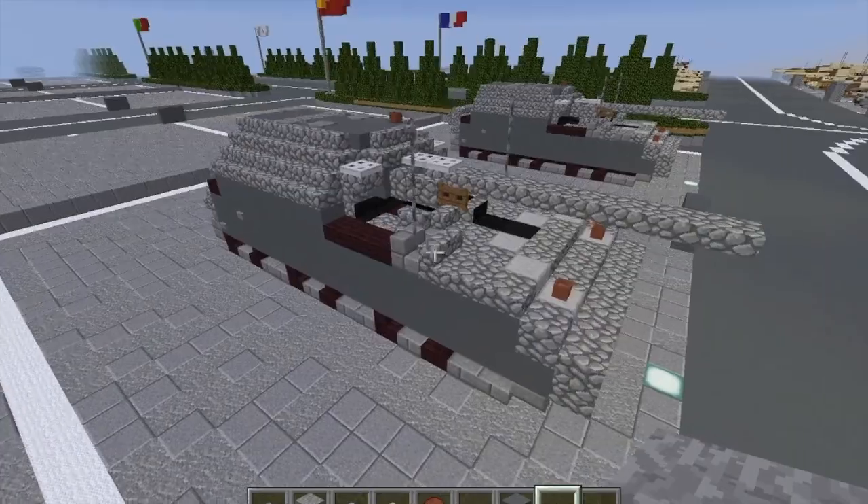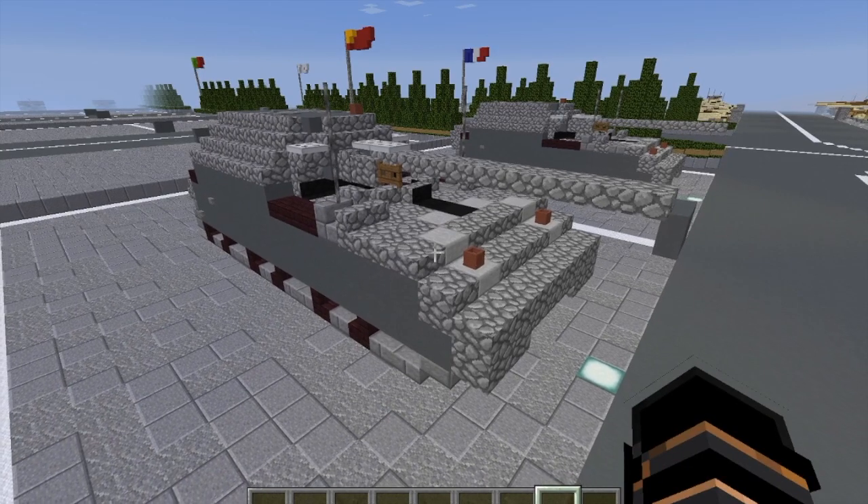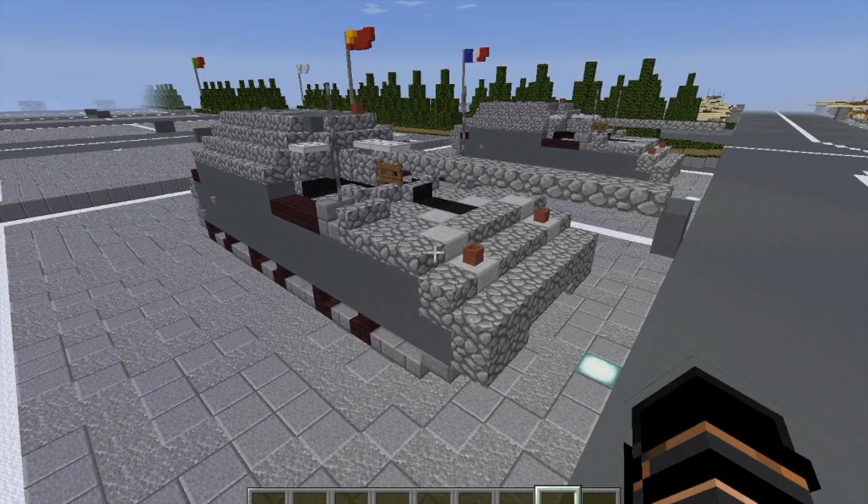And with that, we are done with the exterior of the Maus. Now we're going to move on to the interior. If you're not staying for the interior, thank you for staying as long as you did, and I hope to see you again some other time. But for those of you staying for the interior, let's move on.